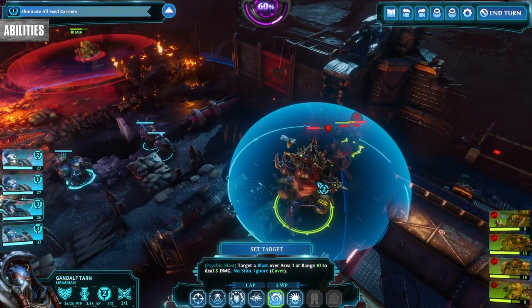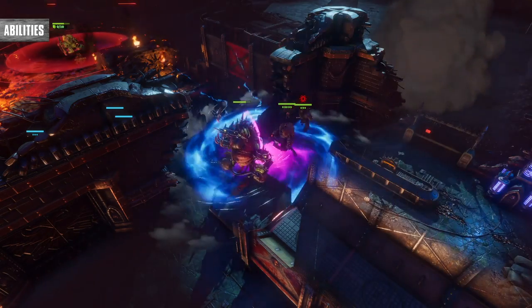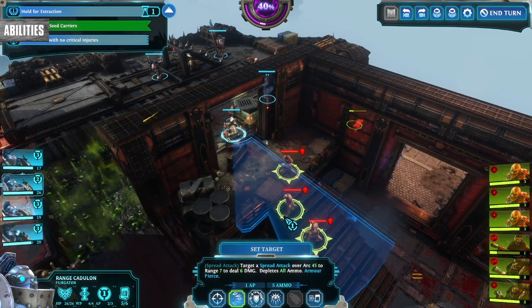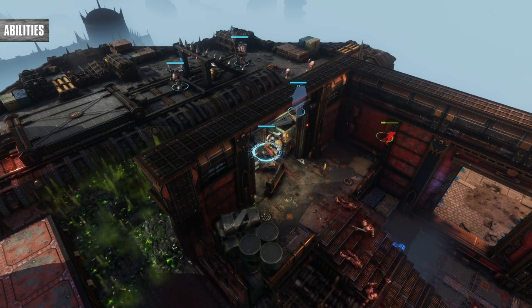Don't forget about strong AOE attacks like the Librarian's Vortex of Doom. When upgraded it can clear out hordes of enemies similar to a grenade, except using willpower instead of ammo. Leading waves into choke points and then taking them out at once is a powerful way to take no damage on higher difficulties.